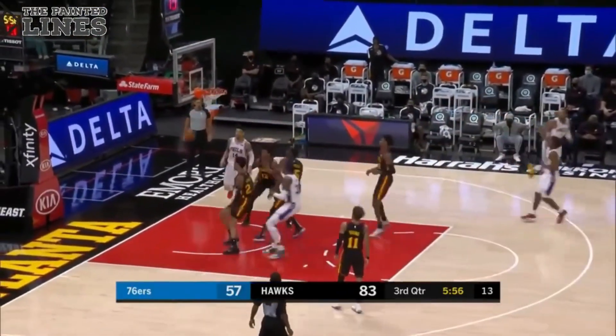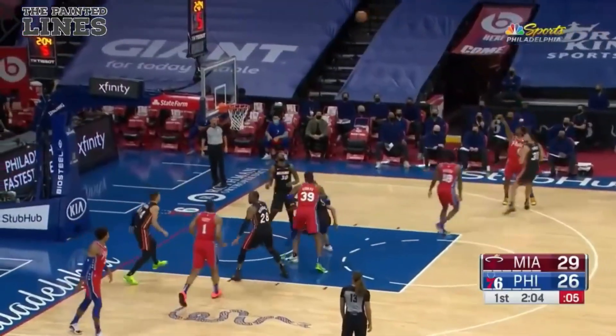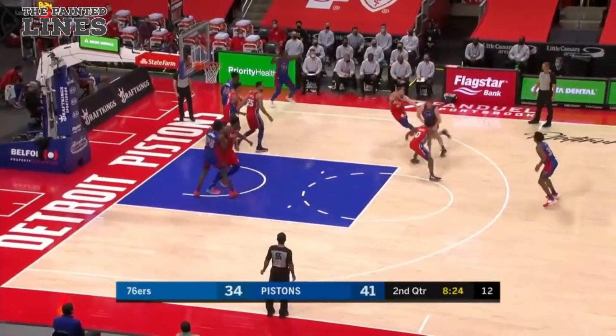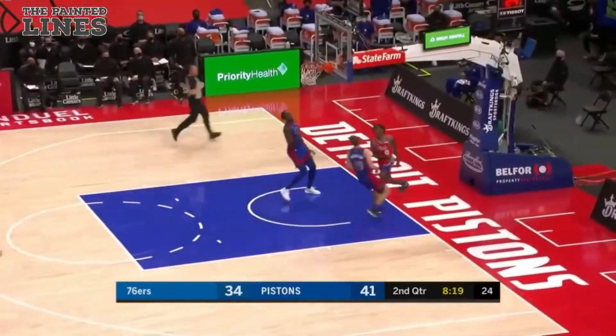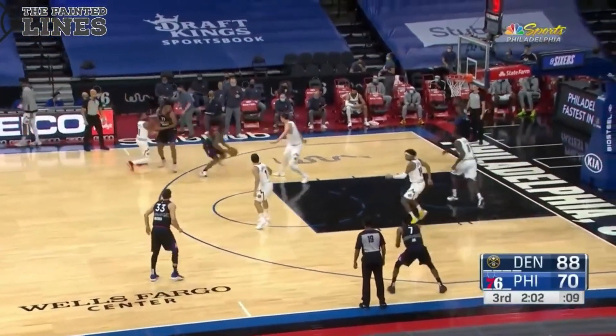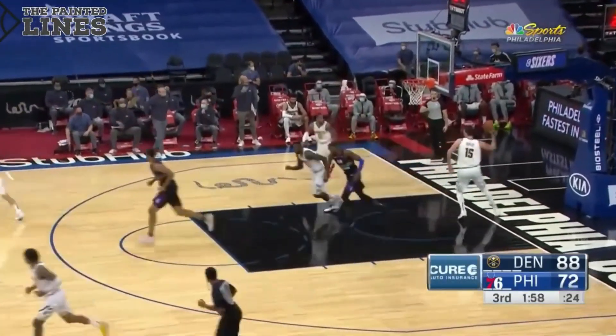These guys are playing on both ends. Good look — wide open Maxey for a three, got it! Saban Lee finds Josh Jackson. Pocket pick — Tyrese Maxey the other way. This is Jamal Murray playing in traffic, and this is Tyrese Maxey.